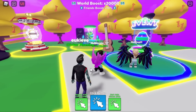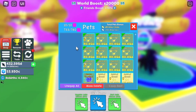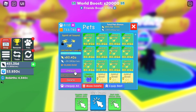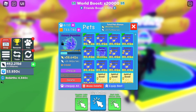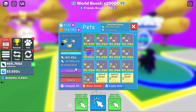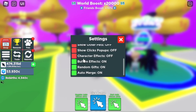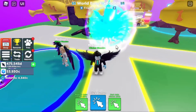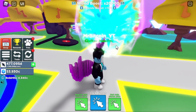All right guys, we are back. And look at this! Let's take all these off — unequip, unequip, unequip, unequip. We got to unequip all these and equip this one here. We're going to show this off real quickly. We got to turn this on — I don't think you guys are ready for this. Oh my gosh, it is the rainbow Aurora Guardian! Do you guys see that?